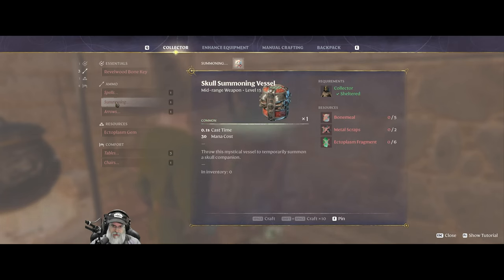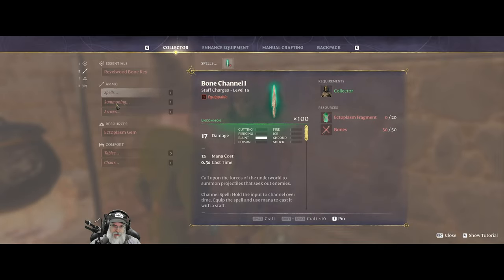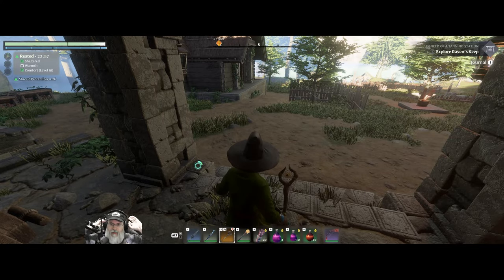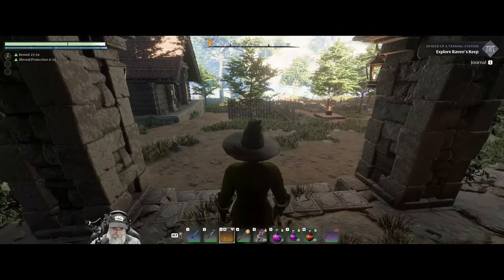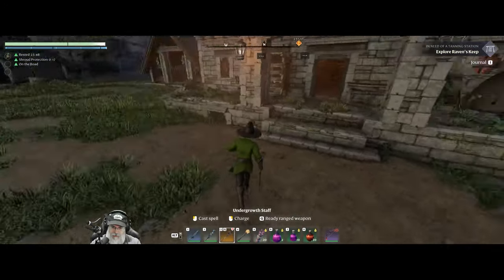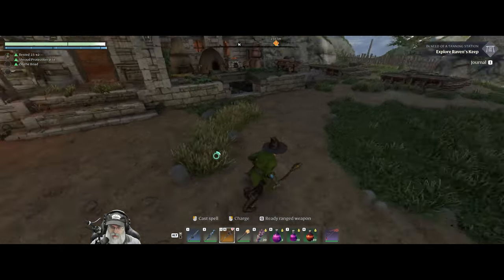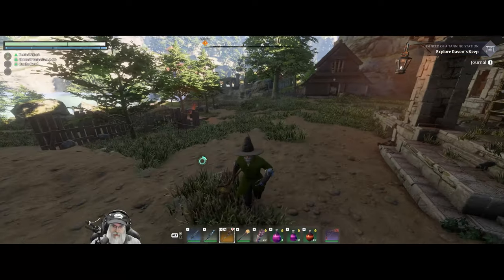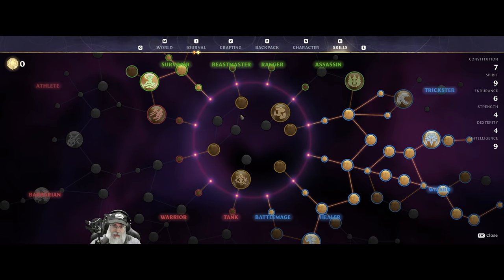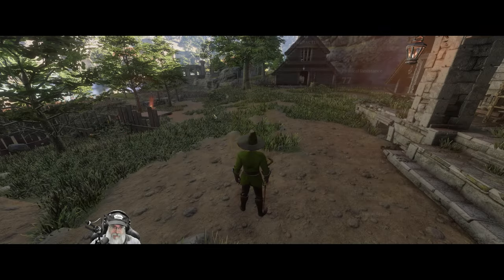I'm just trying to decide if I want to make any of these. Probably not — they're pretty powerful but they run out so fast, that's what I don't like about them. I think we're about ready to do this. I'd kind of like my next wizard armor set, but if I go after that we're going to level up again, and we're already level 20 which is a little bit high for Revelwood. So I think we're just going to go with what we have and make it work.